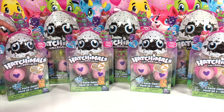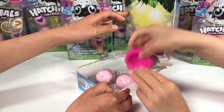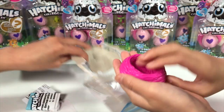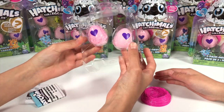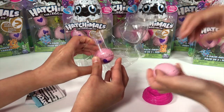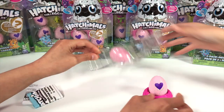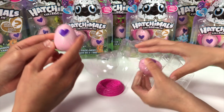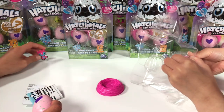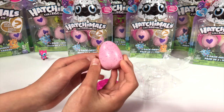Now we're going to unbox them — we're going to start with the two-packs. I can't wait to see what's inside. Look, there's a nest. Here's a look at the back. We have two eggs in here, they're really cute. Let's get them out carefully so we don't crack them. Look, there's a green one! This eggie has three speckles — it looks like it's from the forest. And this one is a pink-speckles one. Maybe it's the desert. It's really cute.